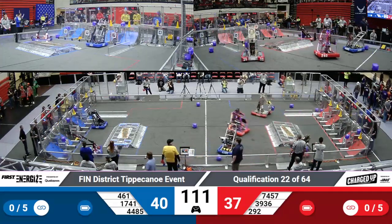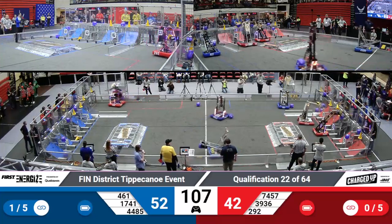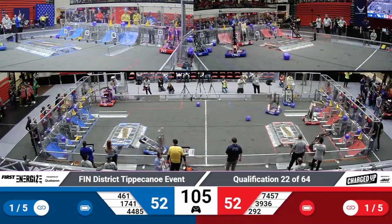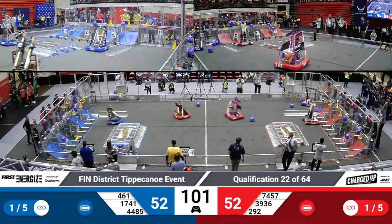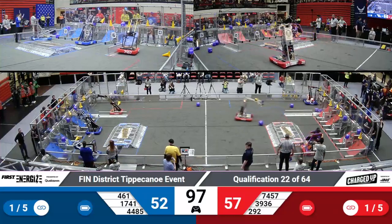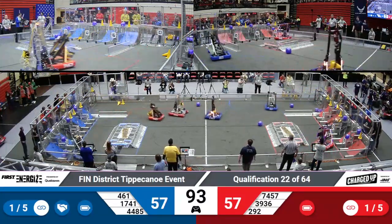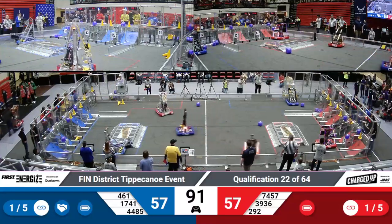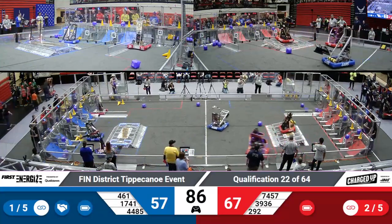They currently need five links, but if enough of the Alliance places pieces in the cooperation zone — that's the black background part of the grid — all they need is three pieces in that area to qualify for that reduced threshold. 3936 Cthulhu's Revenge successfully placing one of the cargo pieces into the upper grid. Those are worth five points each. Five for the top row, three for the middle row, and two for the bottom of the grid.